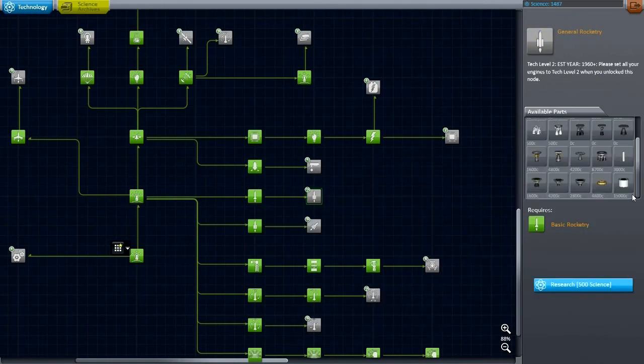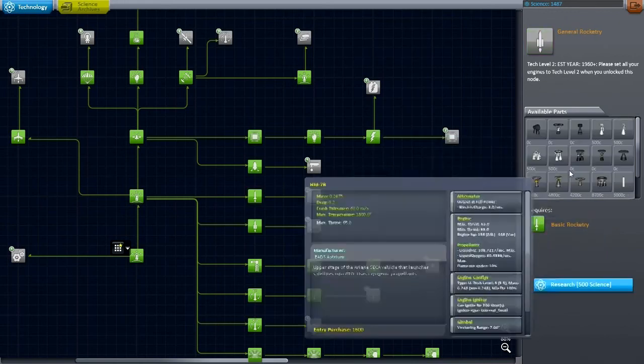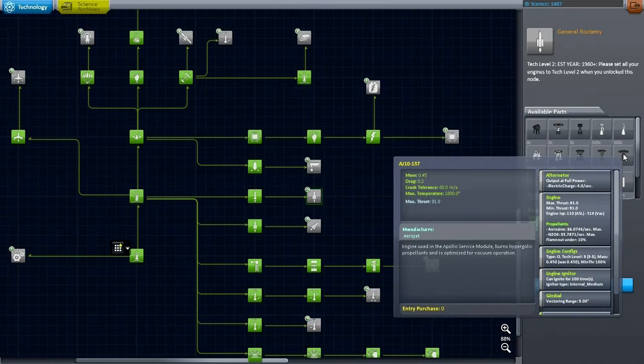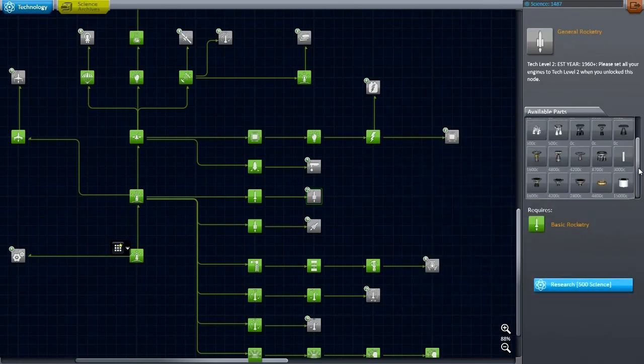Otherwise I'm going to have to use the only ones that are easy to relight — those 1 kN thrusters. But actually the SS engine is also pretty nifty. We could use this — this could easily handle the entire moon mission. 40 ignitions might be a little bit tight, certainly compared to the 200 times that the lunar ascent engine can relight, or the service module engine at 100 times. Yeah, I think I'm going to research this.